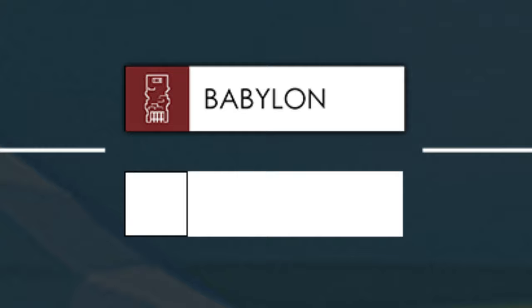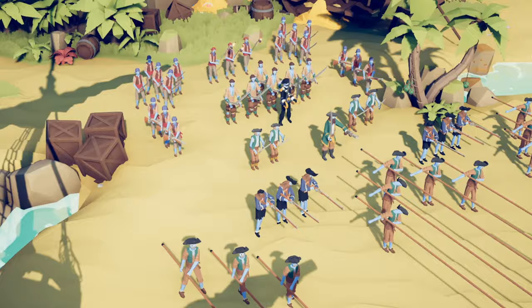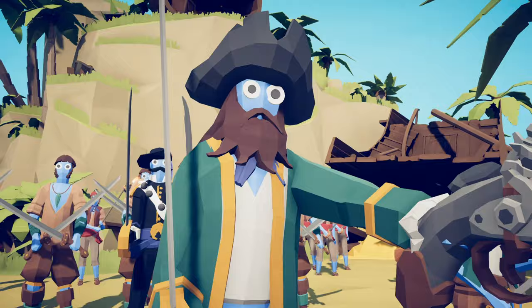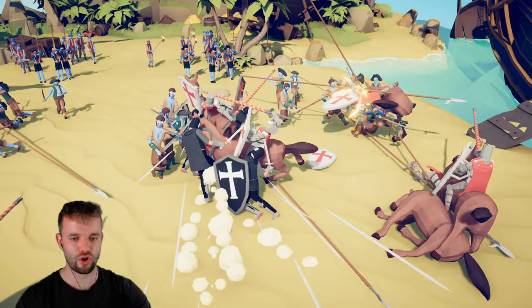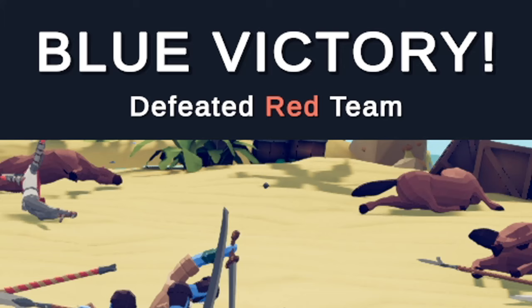Next up we've got the Teutonic Order with their cavalry and knights versus the pirate faction with their spearmen, musketmen and surprise surprise — pirates. Let's see what the cavalry can do against all those halberds if anything. Come on — okay, looks like it's gone. No way. No way. The battle did not just end that quickly.